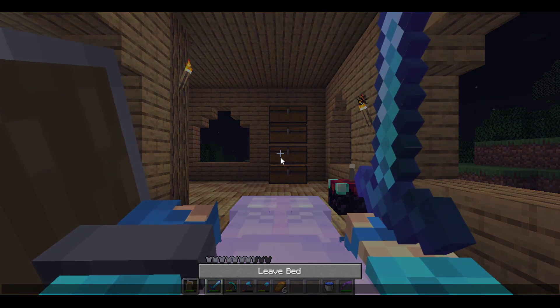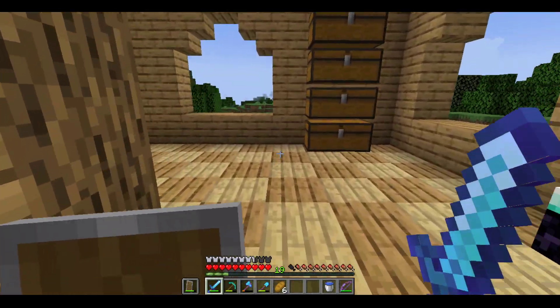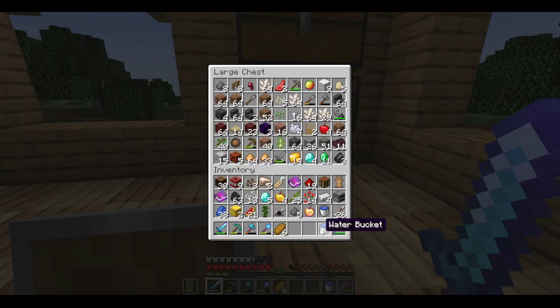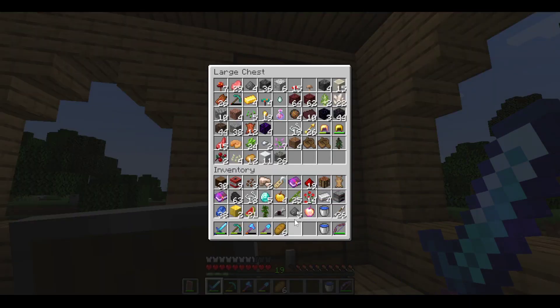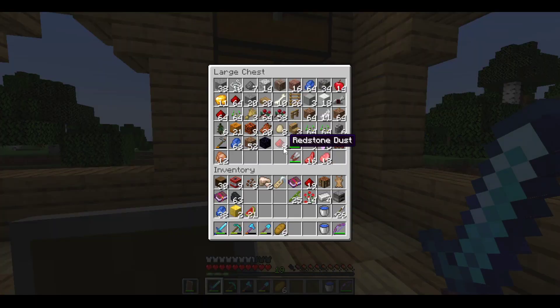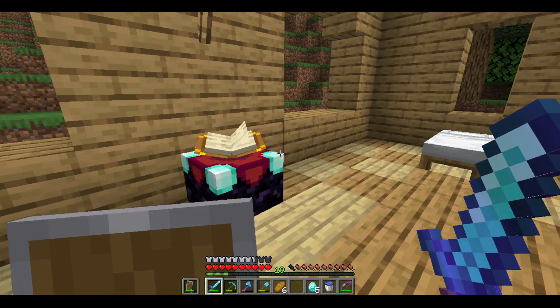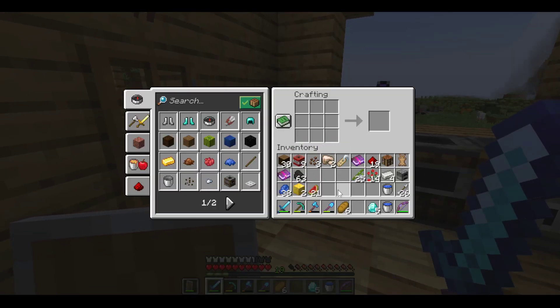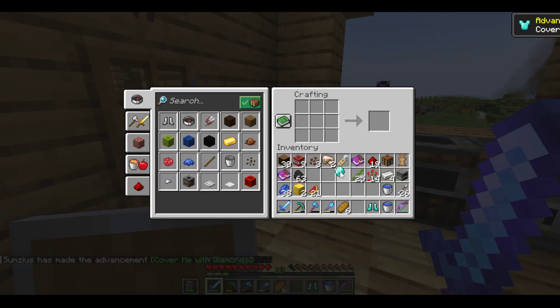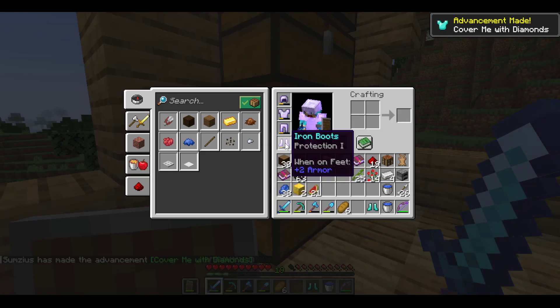Let's get it to morning and get things done. I do have a lot of good stuff including apples, gold, and the Frost Walker enchantment book. Why did I put the diamonds there? Now, because I have the Frost Walker boots, I will get myself some diamond leggings.